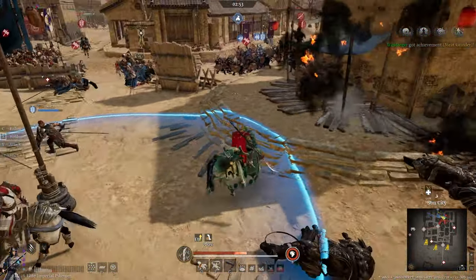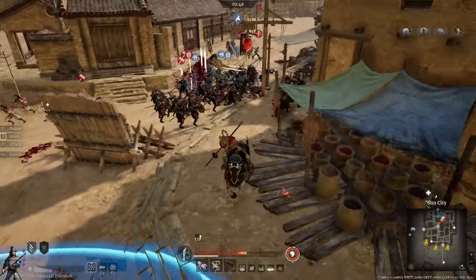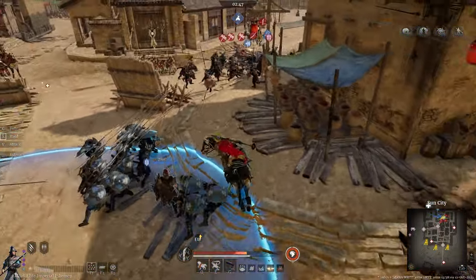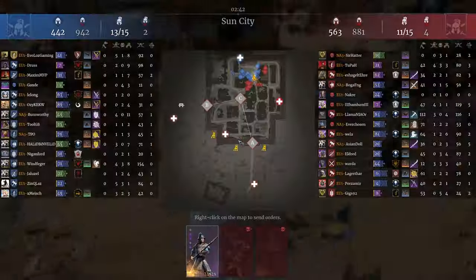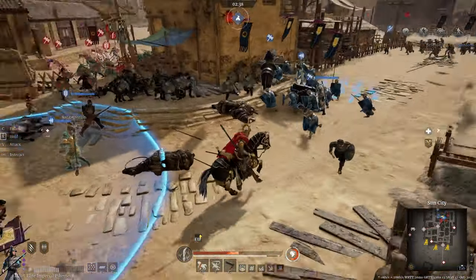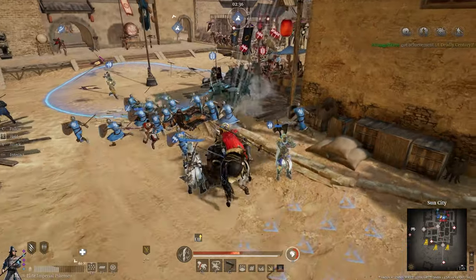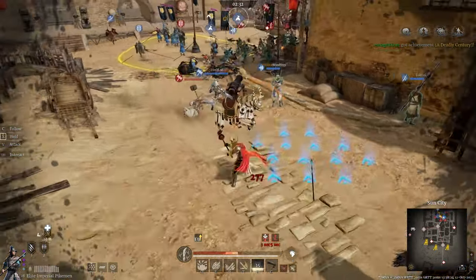We've lost about half the unit but convincingly killed a full stack of Men at Arms and a good chunk of a unit of paladins. The unit is back up healing on the supply point, but we can still play around with our hero. Got some friendly Men at Arms pushing in from behind - need to be careful of the hero charge; if we get hit by that it'll be pretty instant death.